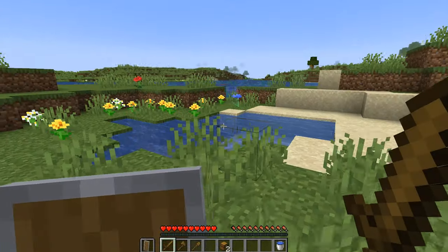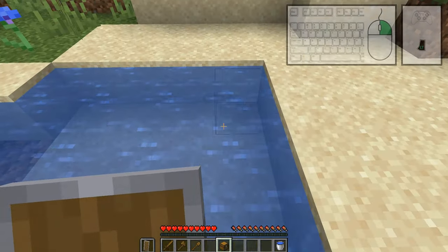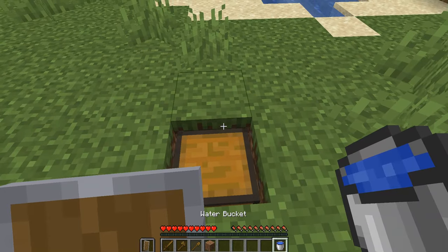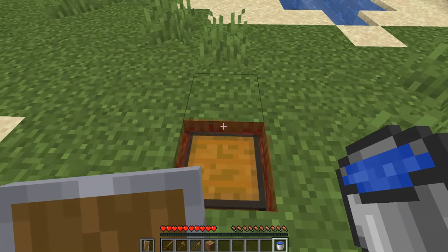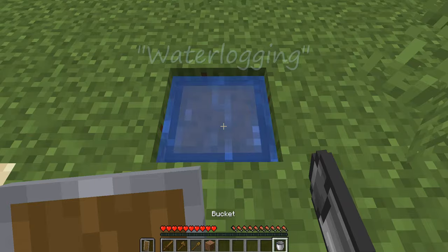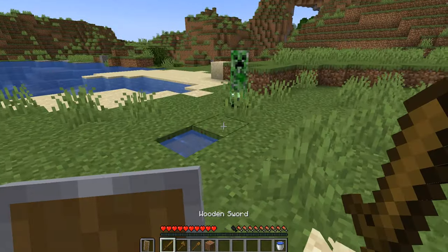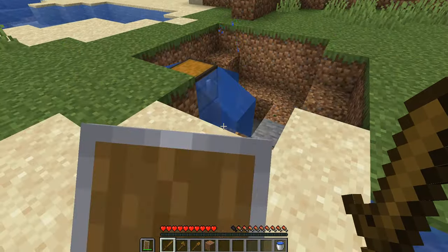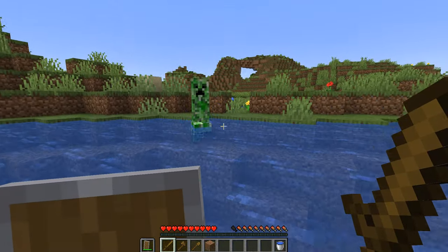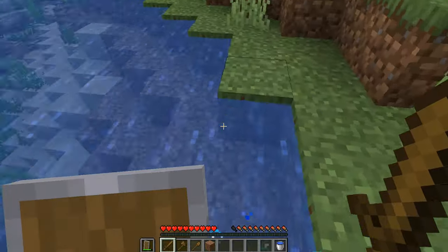Let's say that you're playing and you want to store your valuables, but you've been having some trouble with creepers. Placing a chest down in water, or taking a water bucket and clicking the use button on the side of the block that the chest is in, or holding sneak and placing it on the chest, will waterlog the chest. The chest will still be usable, even underwater, but if a creeper attempts to blow it up, the chest will survive. Likewise, if a creeper actually explodes in water, it won't damage any of the surrounding blocks.